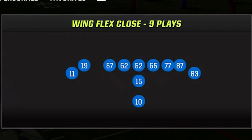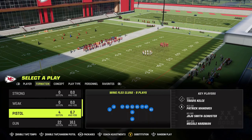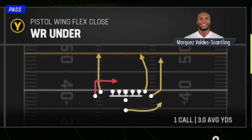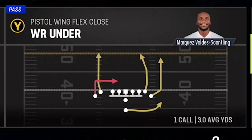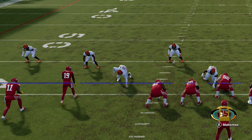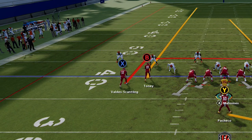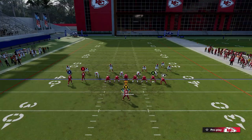The next play is more of a formational glitch — something I've covered in many different formations against man coverage this year. The formation is the Pistol Wing Flex Close, one of my all-time favorite formations that I'll probably put out a video about in the near future. The play itself is the Wide Receiver Under, but I could use just about any play in this formation because it's a formational glitch, not necessarily a route glitch. We'll pick the Wide Receiver Under on defense and run Overstorm Brave again.